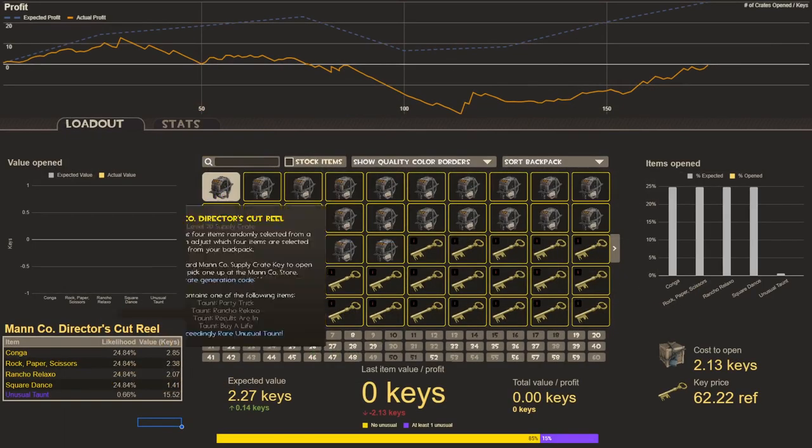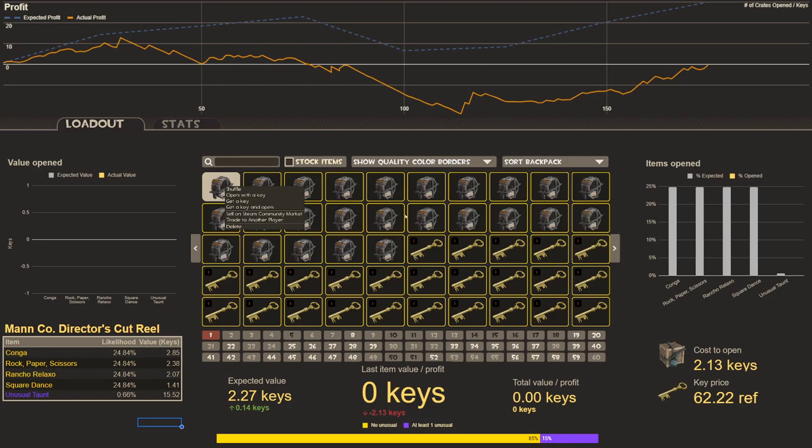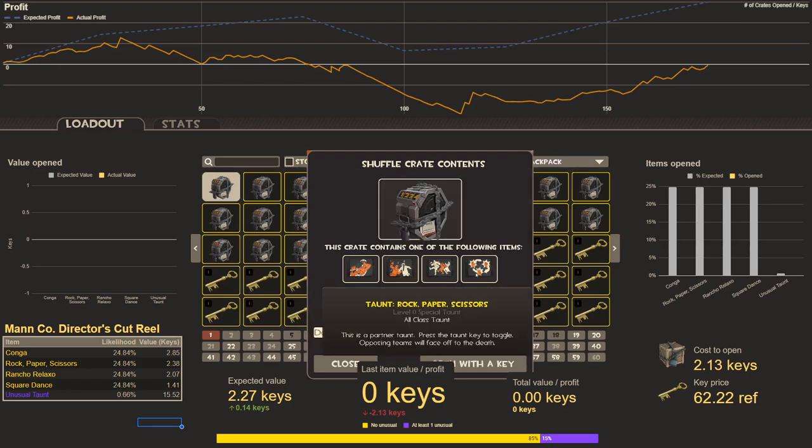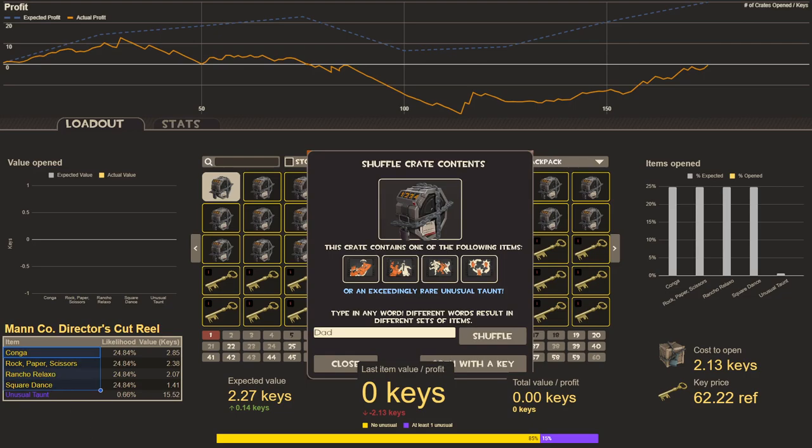Let me give you a quick tour of how the scrambling works. I've got 25 of the director's cut reel and I've scrambled them to a great code. If you type in a random code like 1-1-1-1-1 and you shuffle it, you'll see a possibility that's Rancho Relaxo, Fresh Breed Victory, Party Trick, and Pi Life — not the four best options. My favorite code is DAD with a capital D because I'm a dad. And with that, we get Rancho Relaxo, Square Dance, Conga, and Rock Paper Scissors — those are the four best options.